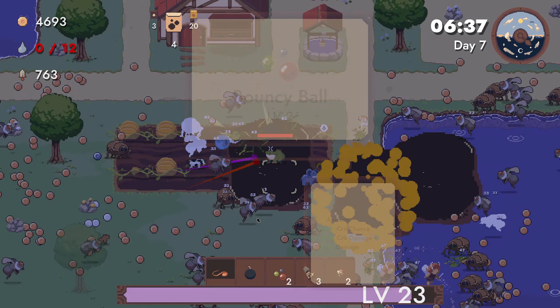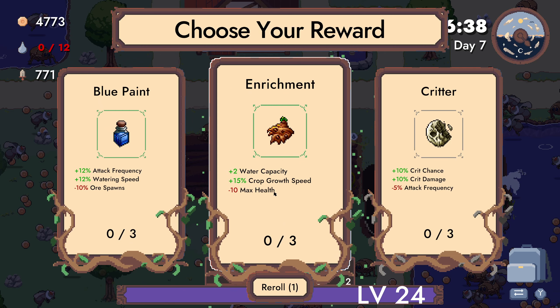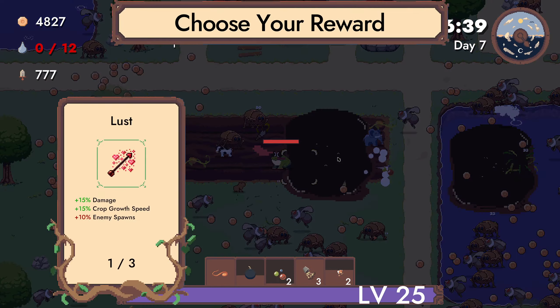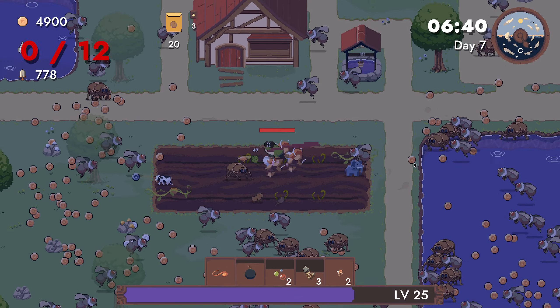Plus two amounts. A big amount is better than anything else. Water capacity, crop growth speed — nope. Attack frequency, watering speed. Two of the crit chance. And give me greed — more coins, two of the crit.